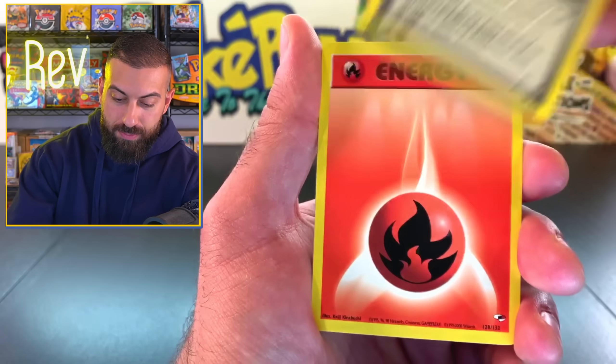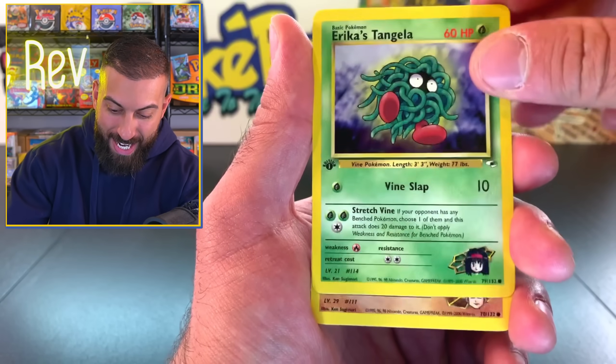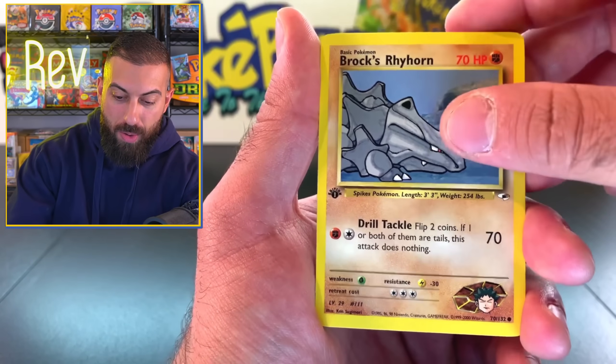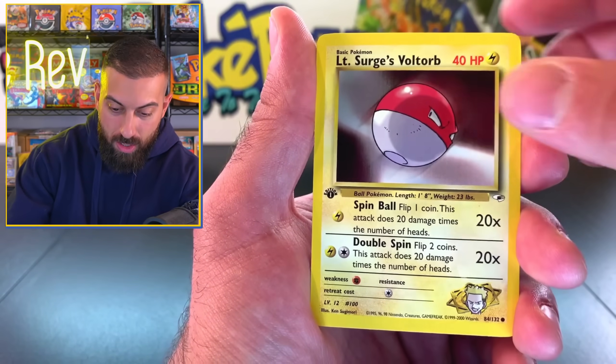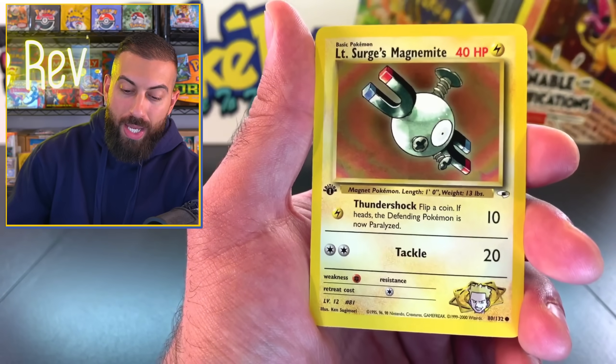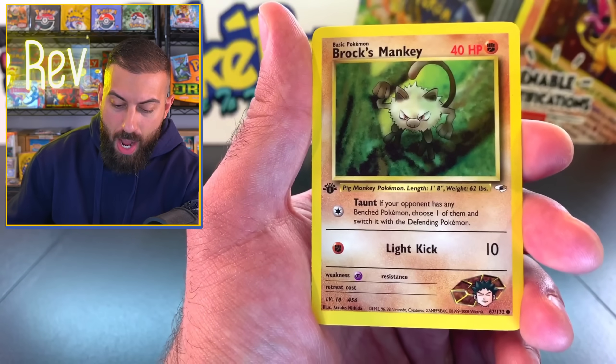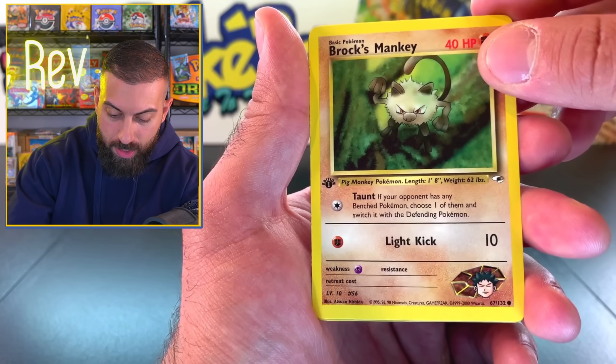Pewter City Gym. Fire Energy. I did the pack trick right! Erica's Tangela. We got a Brock's Rhyhorn. Come on, let's start off with a banger. Lieutenant Surge's Voltorb. Nice. Blaine's Tauros. We got a Lieutenant Surge's Magnemite. Come on. We got Brock's Mankey, and we're going to come up on our last card here.